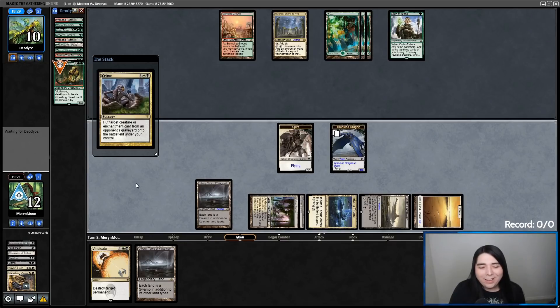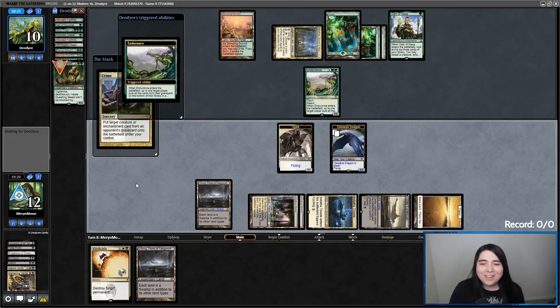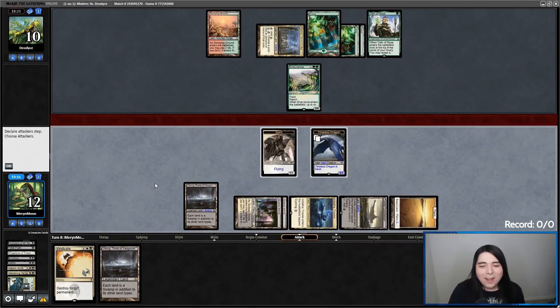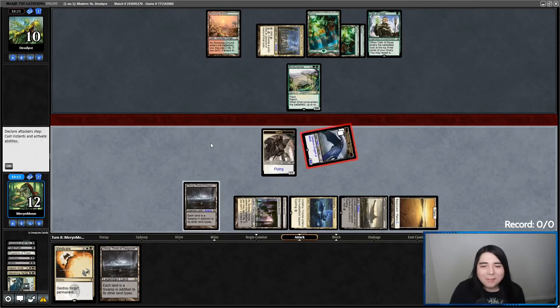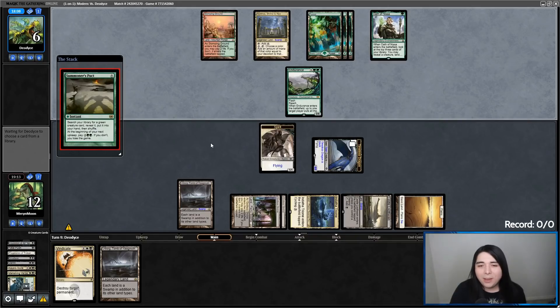Now we're getting in there and putting them to one — it's looking good. Do they have an Endurance? Do they topdeck an Endurance? No, you loser. I got wrecked. Get in there with a Timeless Dragon — they are down to six. Two more turns. The Endurance works really cool with the Aeve Ooze — Burning Tree into a free evoked Endurance and you get like three Oozes. This is pretty cool.